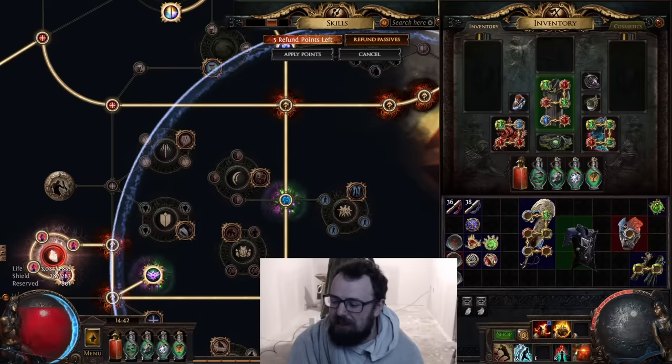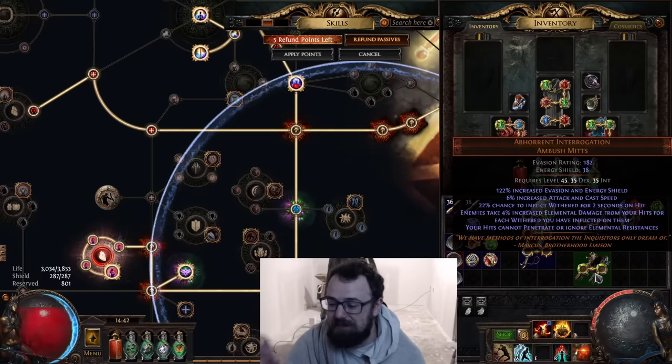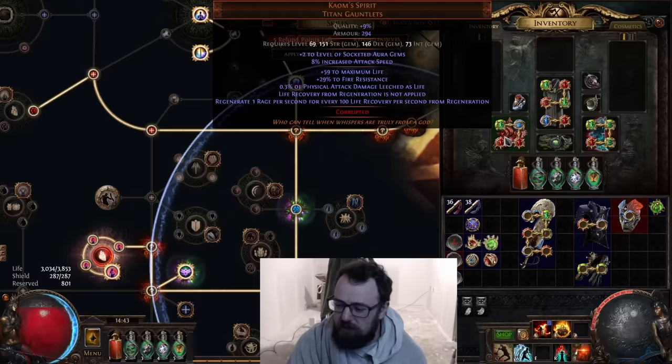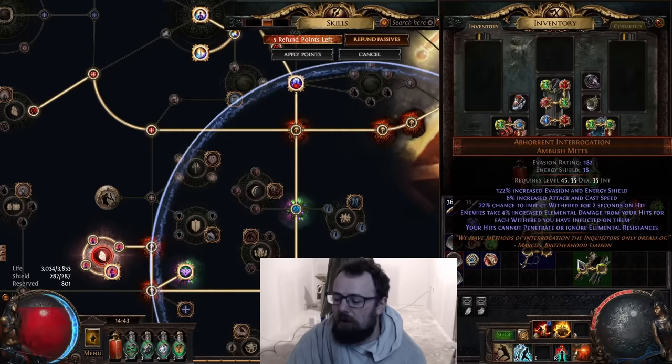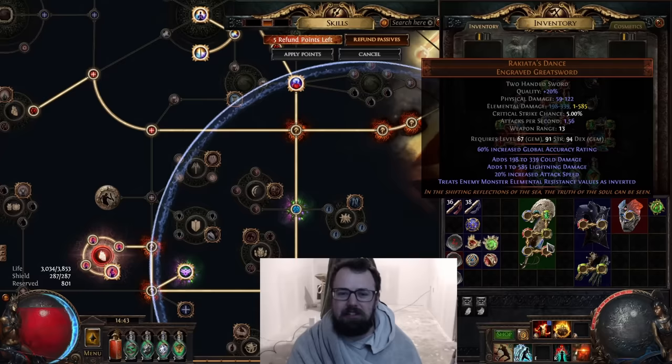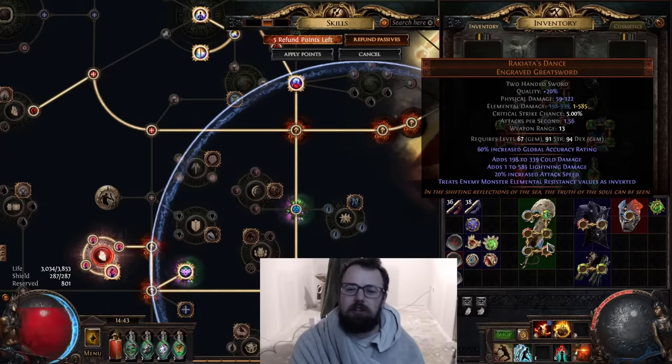That being said, there is one item that actually makes a lot of sense here: Abhorrent Interrogation. These gloves say you can't penetrate enemies' resistances, but now you can apply elemental wither. I think this could be a better use case. It allows you to apply up to 60% elemental damage wither — 15 stacks times 4% elemental damage — which is a big damage increase. This pairs nicely because going into Rakiata's Dance frees up the need to invest in penetration and elemental curses. You can go into things like Sniper's Mark, Assassin's Mark, and focus your gearing on attack speed, crit chance, and crit damage.